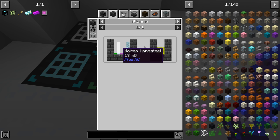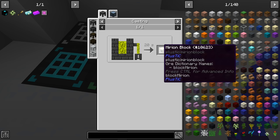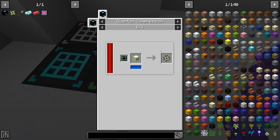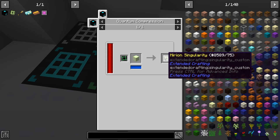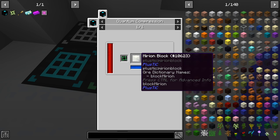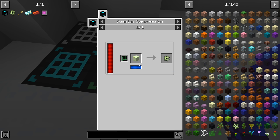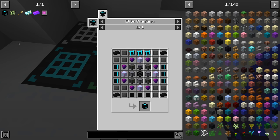The molten merion alloy requires cobalt, elementium, mana steel, and terra steel — all combined together. We need enough to make 18,002 blocks for both singularities. It's a lot of stuff, but I have a plan and it's not going to be as crazy as camping the Tinkers' Construct alloy smelter for a long time.